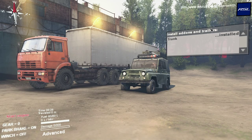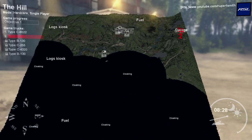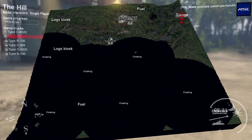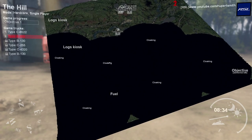I started a new game and we are on The Hill, which is one of the maps on Spintires. It's quite a large map and as you can see we've got all these cloaking points to remove, which will reveal portions of the map and give us a greater picture of where we're going.